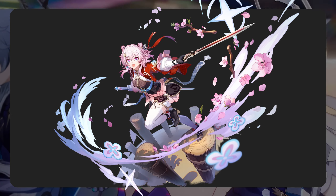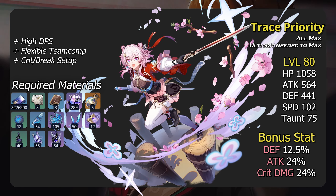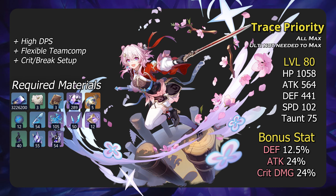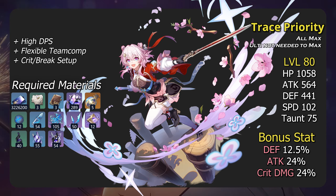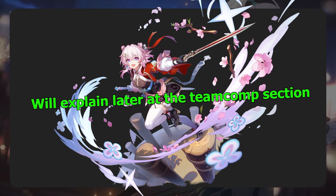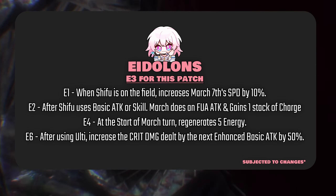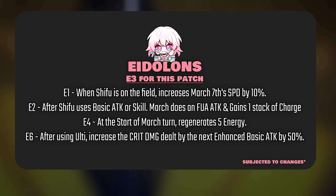I won't delve into her abilities since I assume everyone knows how she works. March has the imaginary element and follows the path of hunt. March can be played with either a crit or break build. With a crit playstyle, you want to match your main DPS's weakness according to the enemy boss, and they require a ton of attacks. For Eidolons, we will only be getting E3 for this patch, but she's strong enough even at E3.